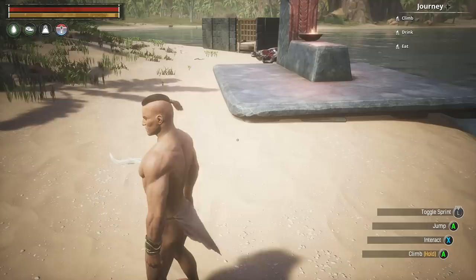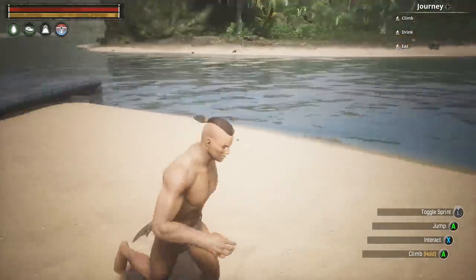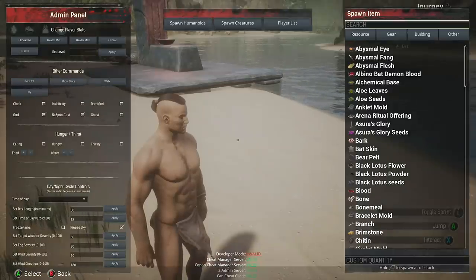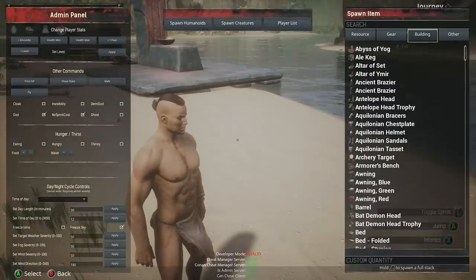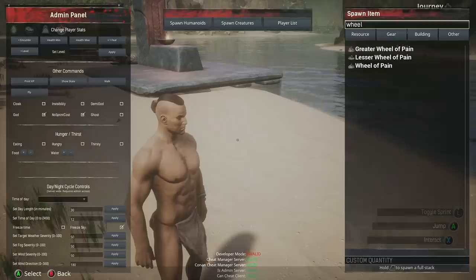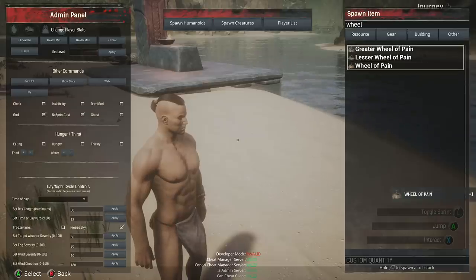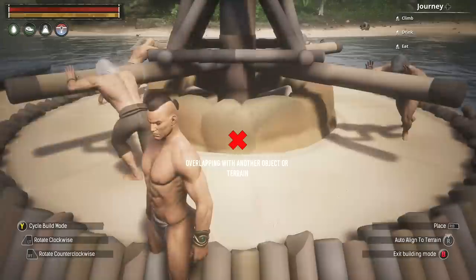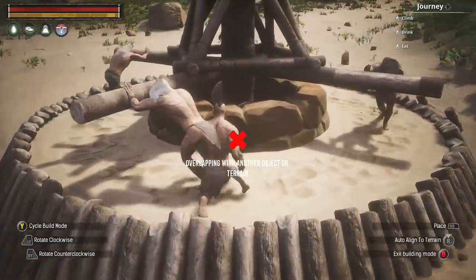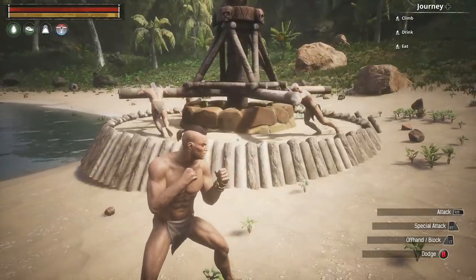Next we're going to get the Wheel of Pain for the achievement called 'What Do I Know of Cultured Ways?' Go to the admin panel, spawn a building item. The item you need is called the Wheel of Pain — use the search feature and look up the word 'wheel.' Don't grab the greater or lesser wheel, just grab the regular Wheel of Pain. Set it down wherever the game will let you — finding a valid location can be a little rough, but somewhere flat near the beach should work.